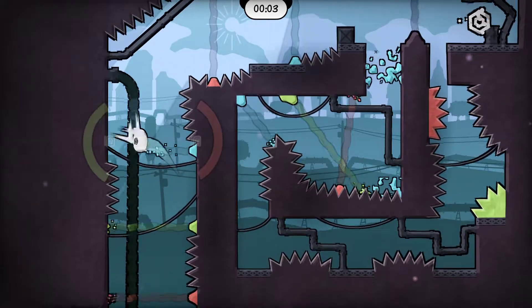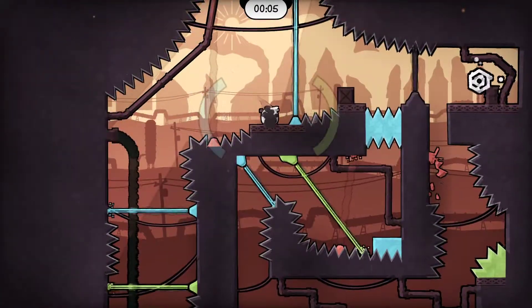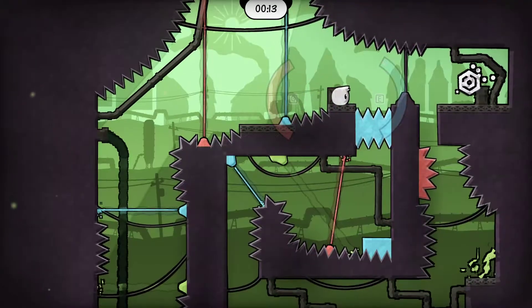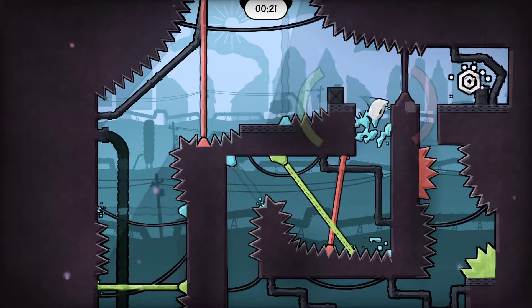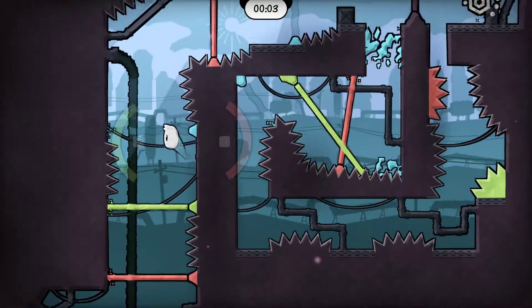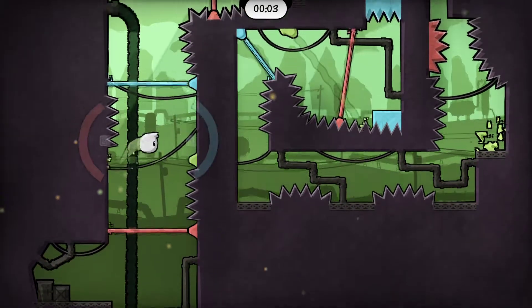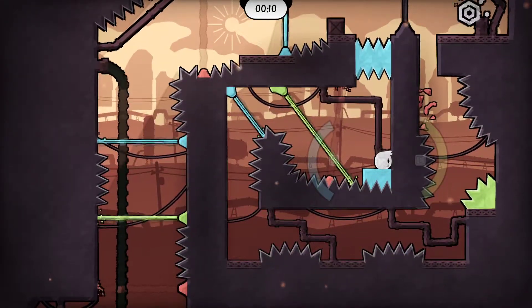Green, blue — easy enough, right? Just pick the color that it is. Nice Wilhelm scream. Uh-oh. The blue, red — we have to switch it to green then blue as fast as we can. I got one off. So when you do the double jump, also hit E and then E again — maybe it's Q.